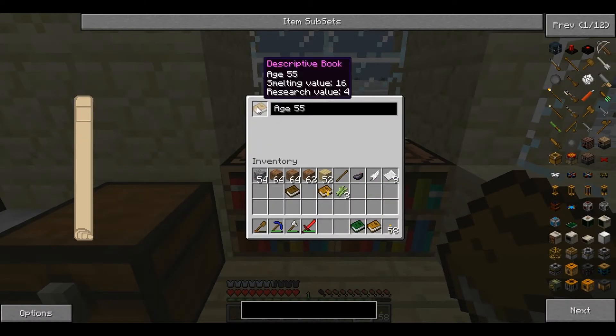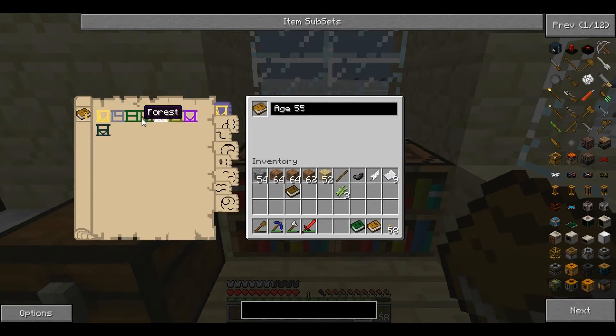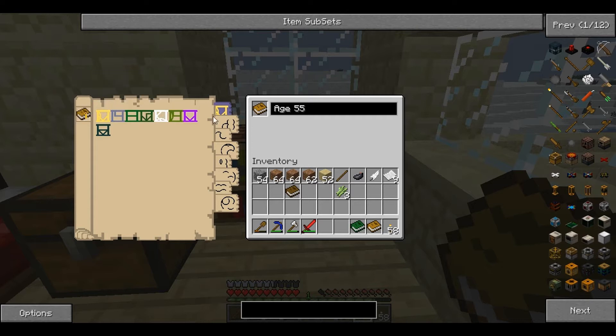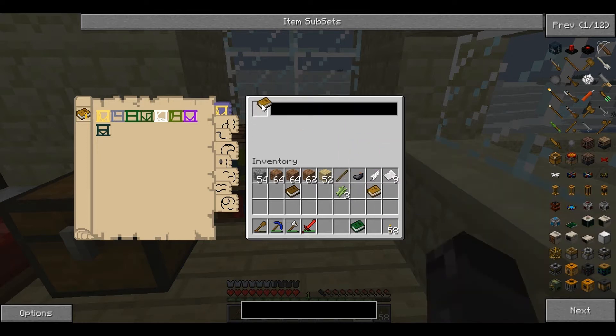When you create a new descriptive book it has nothing in it. I've made a few ages as you can see here — there's the void, black ocean, endless forest. I've put them on here next to the notebook and it has saved all of the icons. For example, I've used this one before. It contains huge biomes — four times the size of ordinary ones — extreme hills edge, a beach, jungle, blue fog. It's bright, the weather is eternal so it's constantly snowing or raining, time goes faster so the day-night cycle is faster, and it's a cave world which means there's another layer on top of the one you spawn in, so you can spend the entire time underground.